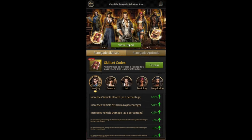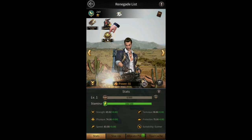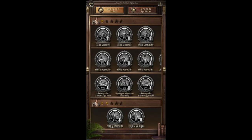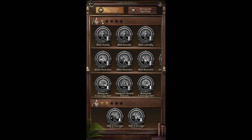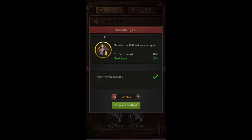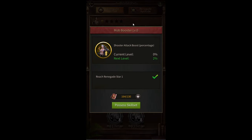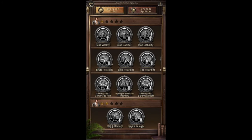To see more information about skill set codecs, click on 'view details.' In your renegades you'll find the renegade skill set option. If you open this, you'll see all the different skills you can upgrade. For example, for Jere you can upgrade shooter health — the first level gives you 2% shooter health and costs 130 codecs — but you need Jere at one star to upgrade it. There's also shooter attack and shooter damage, which are pretty good stats.